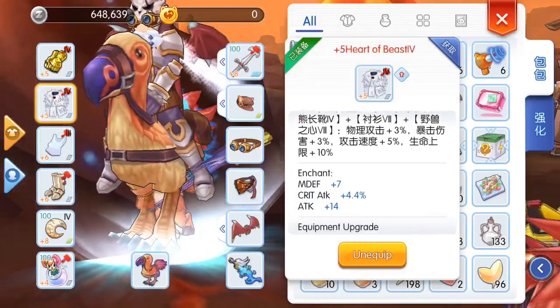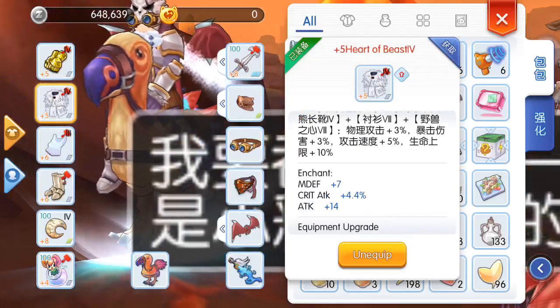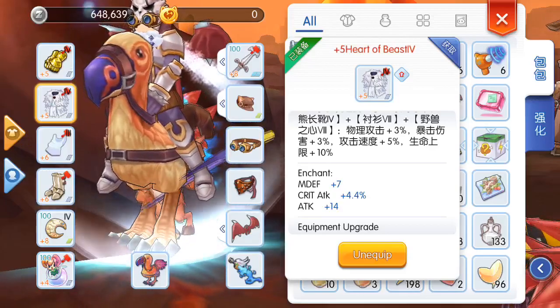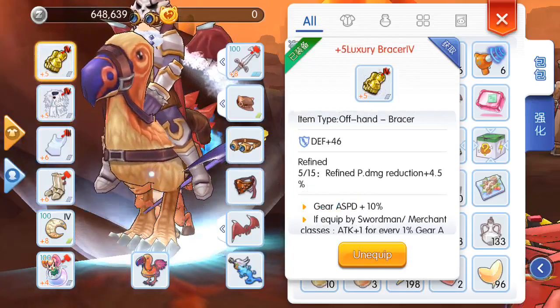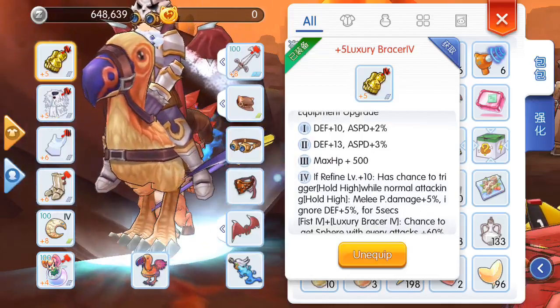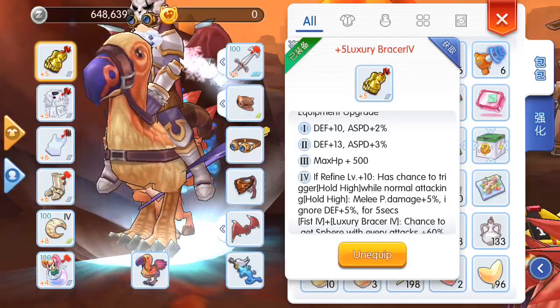And this one I have attack plus 14, but at least I have a crit attack of 4.4%. For information, I believe the maximum crit attack you can get from an enchant is 10. So if you're gonna look for a crit attack enchant, go for that one. Unfortunately, this item already went up to plus 9 but went all the way down to plus 5, spending at least 15 million zenies — and nothing happened.